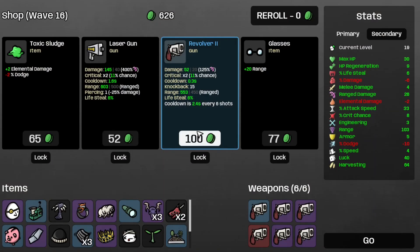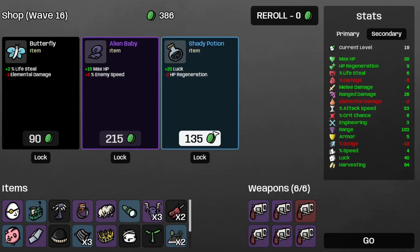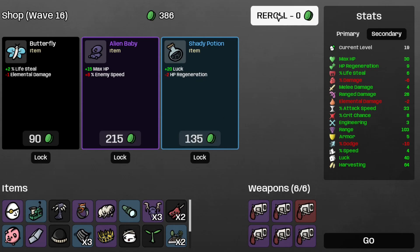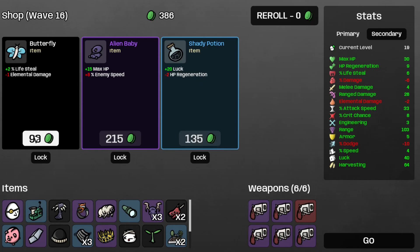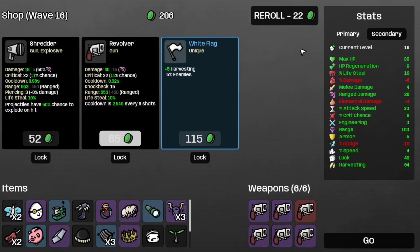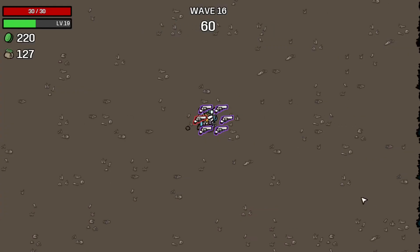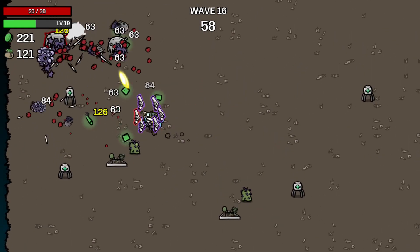Let's grab the revolver two and the garden. Let's grab the butterfly and the other butterfly. Let's save the wings and move on to the next wave — wave seventeen.